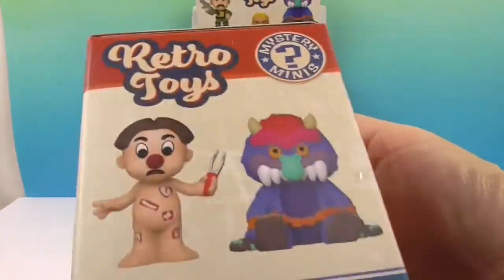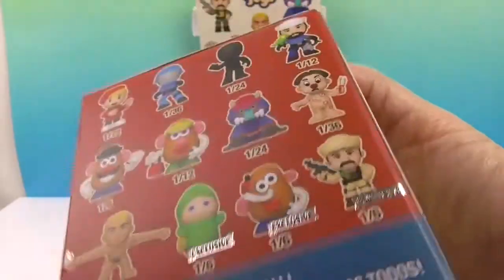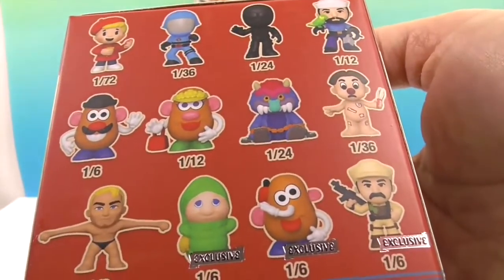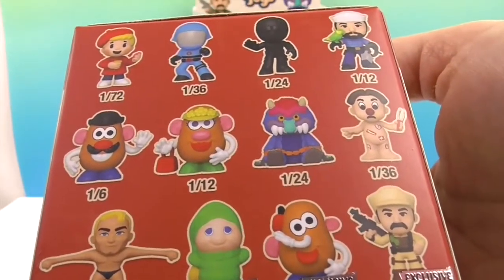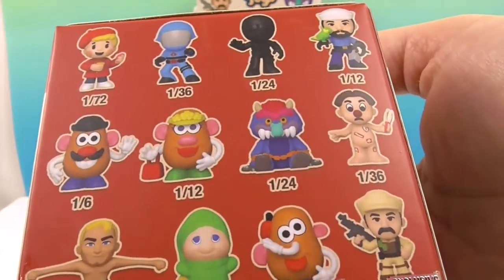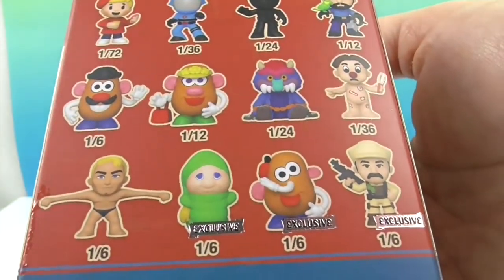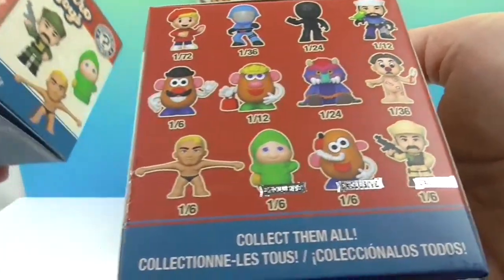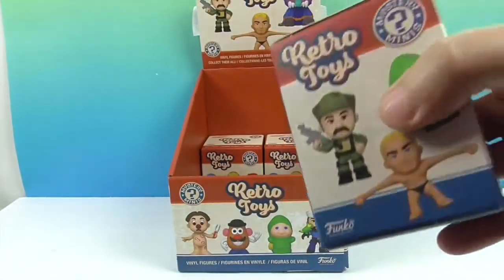So who are you hoping to get? Look at the cute little artwork — a lot of them are really cute. I really like Snake Eyes and I love the Operation one. I would be really shocked to get it because it's one in 72, but the little Play-Doh guy — oh yeah, he's great. The one I want most is the Glow Worm, and I have a good chance. We have four boxes to open today, so let's get with it.